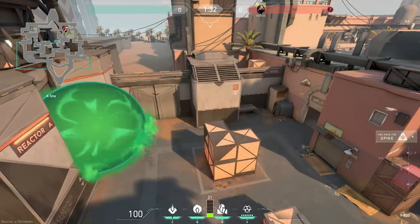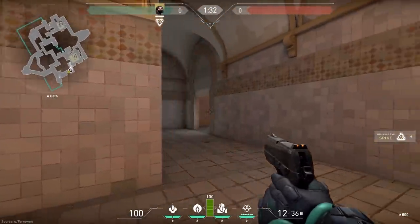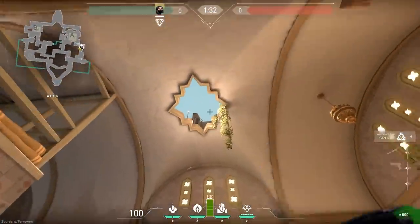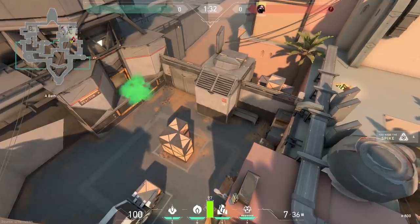Besides using wall on A, a more direct way to take out someone on Heaven completely is to smoke them out using your toxin orb. Head towards showers and go to where the rugs are and then look up. This decorative ceiling skylight is actually a great spot to angle smokes for Viper. Aim just above the red light of this beacon and fire. If you press Q and then peek here, you can see that the area is now smoked off.